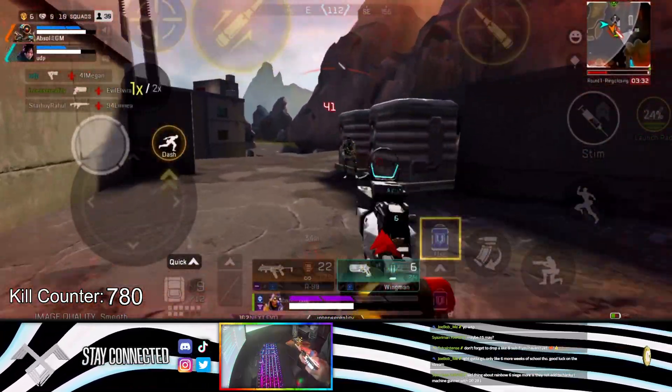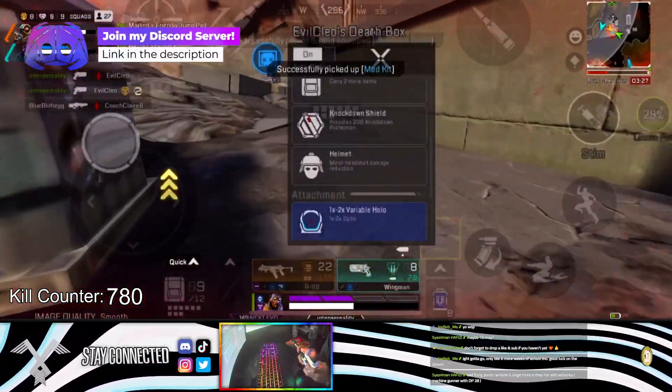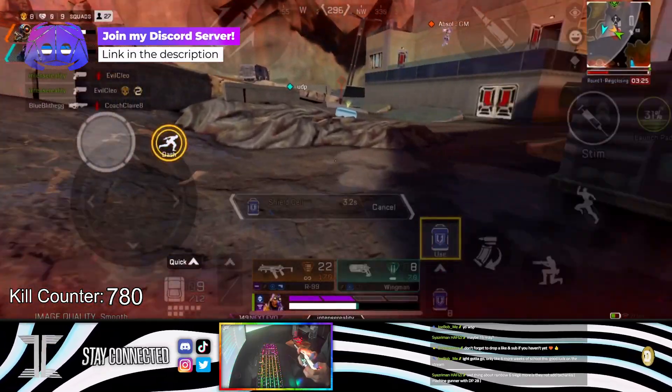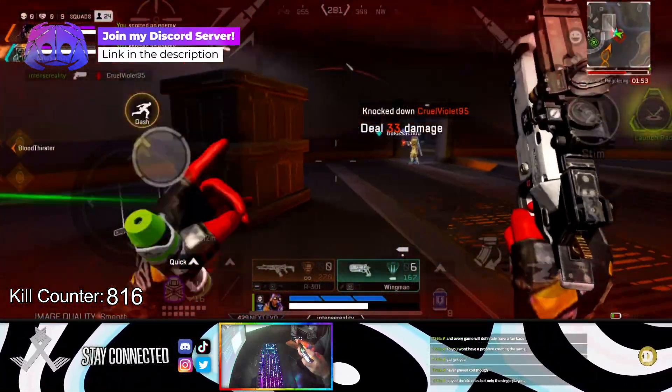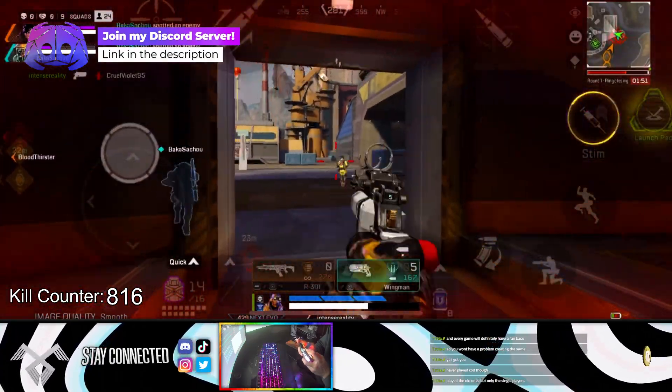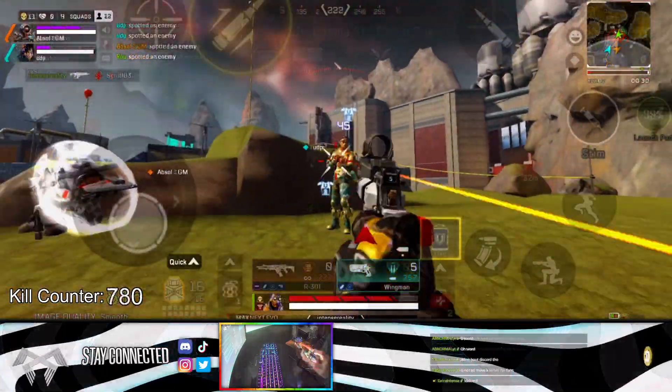The Wingman as it is is already a broken gun, and this trick just makes it even more of a deadly weapon. You just have to be accurate with your shots — it is a very accuracy-dependent gun. But as long as you're accurate, you can literally spam this gun and it just becomes an absolute powerhouse of a weapon.